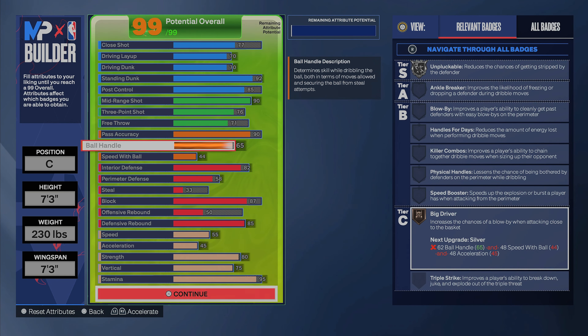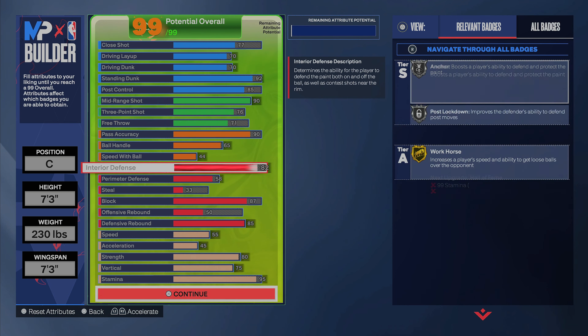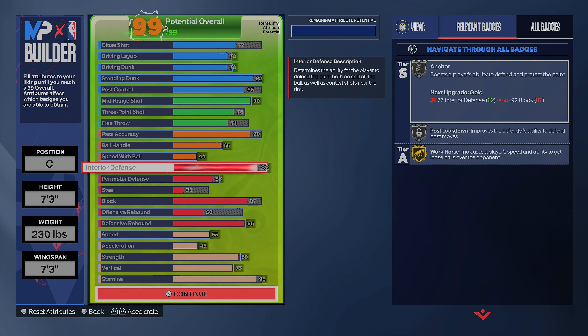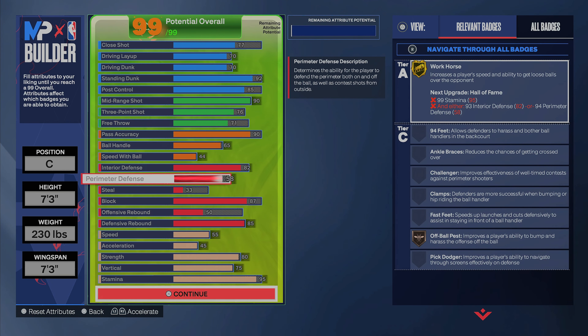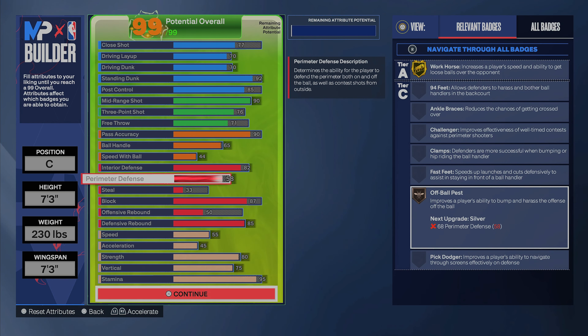We got a 65 ball handle — you're a center, of course you're not going to be ball handling up the court unless you're just a ball hugger. We got a 44 speed with ball. Interior defense is at 82 — Anchor on silver, Post Lockdown on silver, and Workhorse on gold.